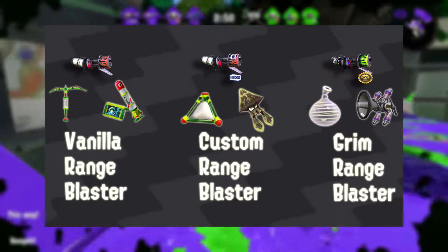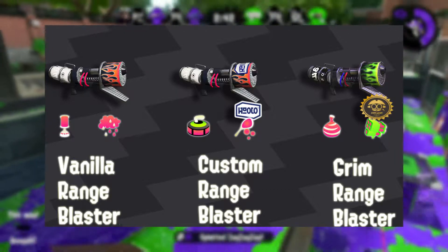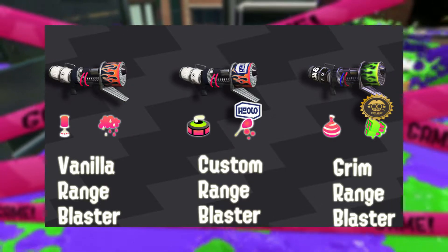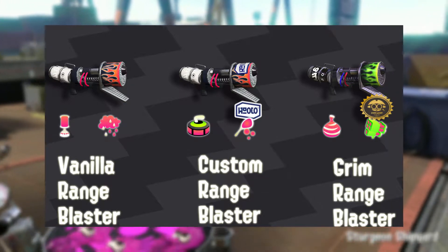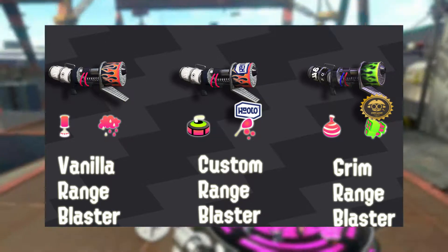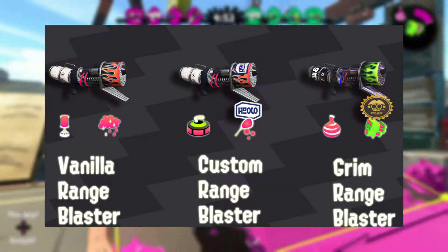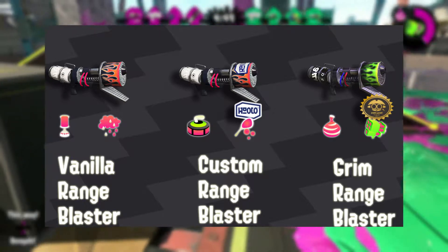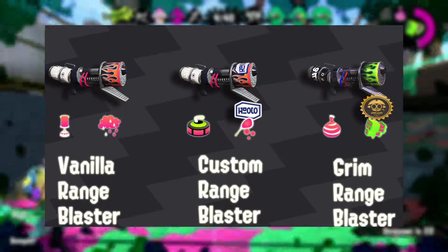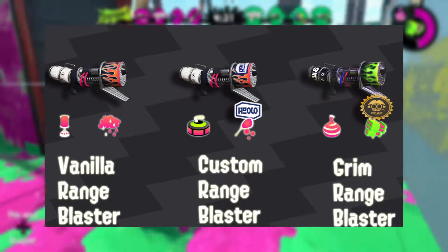Splatoon 2 supports my case even further. V-Range gets Suction Bomb and Ink Storm, Grim Range gets Burst Bomb and Missiles, and Custom Range Blaster got Curling Bomb and Bubble Blower. Again, all these specials and kits share a common theme — you get a special that gives Range the ability to create more space or hold space, and subs that make the main weapon less fragile by giving it escape options like Burst Bomb and Curling Bomb, or specials that allow it to stall like Bubbles. Range was always meant to be played further back than it's been played traditionally. It's meant to hold space, create space for its teammates, provide chip damage and openings for teammates to work off of, and it's not meant to be played as a quick respawn weapon eating aggro. Curling also gives CRB another way to check corners and ledges, and with the movement it can rotate teammates faster all over the map.